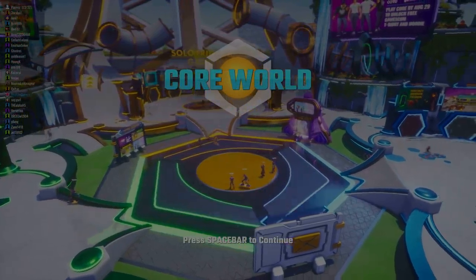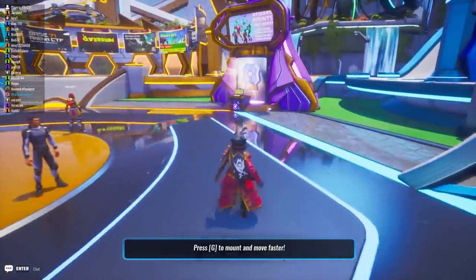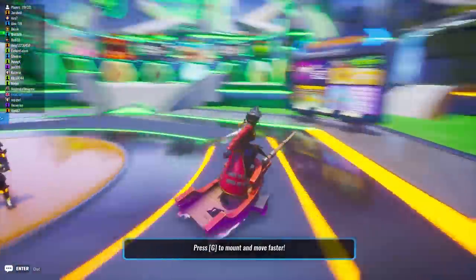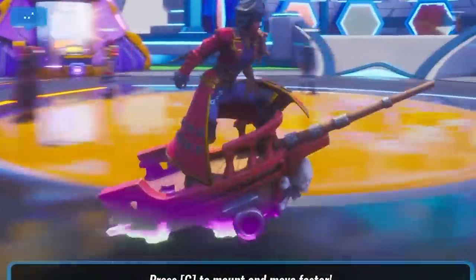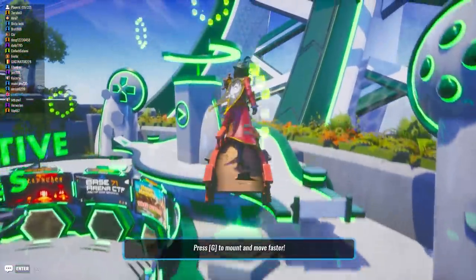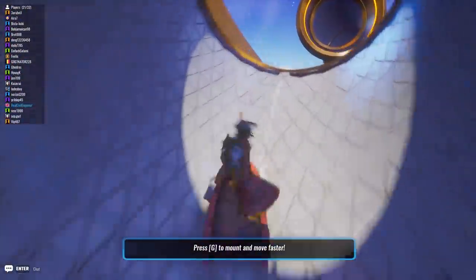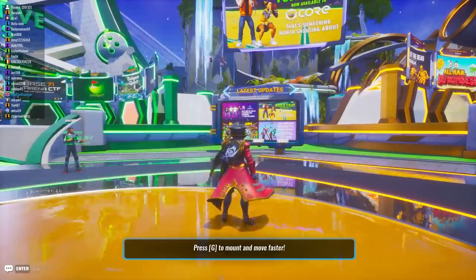So this is the Core world — it's like the hub of everything. And this is me, surrounded by loads of random people. You can run around, jump and all that. You can mount. Mine's a boat — look how cool that is! Oh look, there's a quarter pipe. There's like actual levels and stuff. Let's get off my boat.